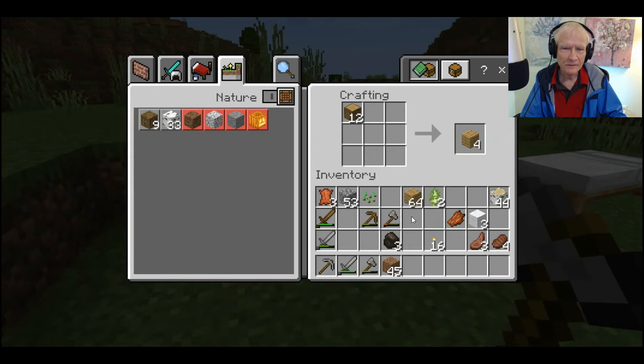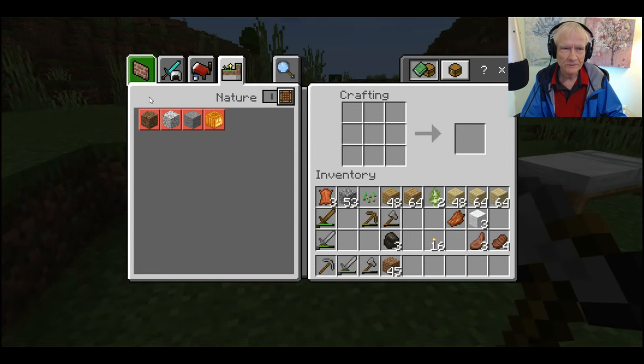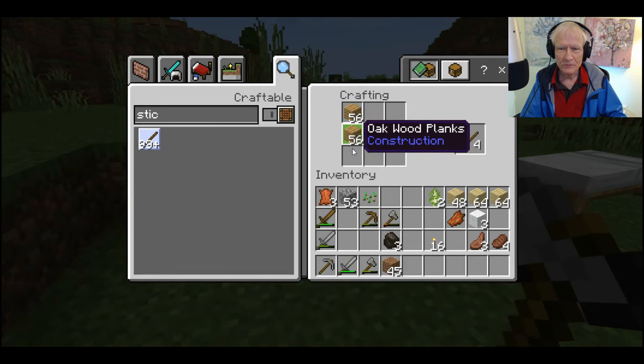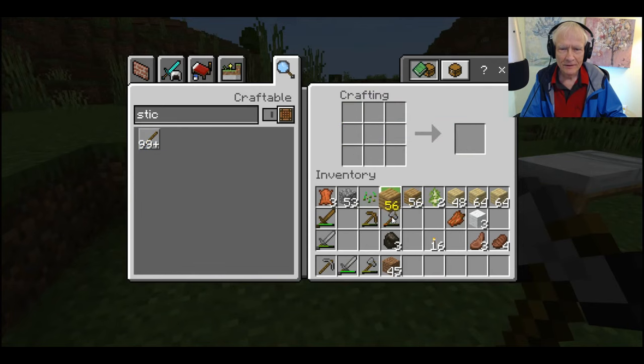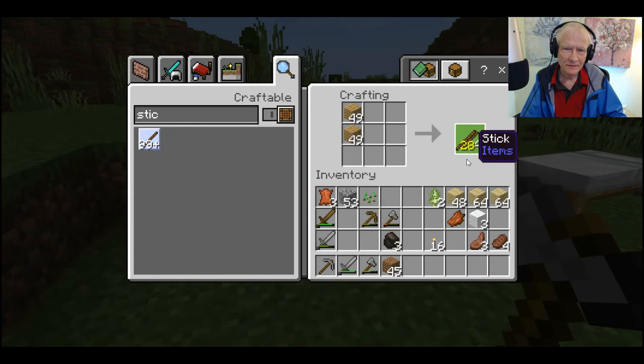Let's make all the planks we can. Now while I'm here, I think I'll use these birch logs too — make all the planks I can. I figured for most things I can use the birch logs or the regular oak logs interchangeably. There we go — there's a bunch of sticks. I think I want to use some of this birch for that, and I'm going to make a bunch of sticks.